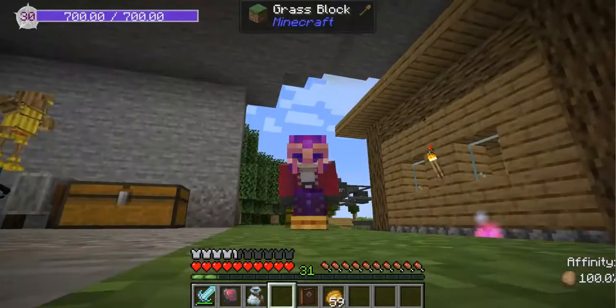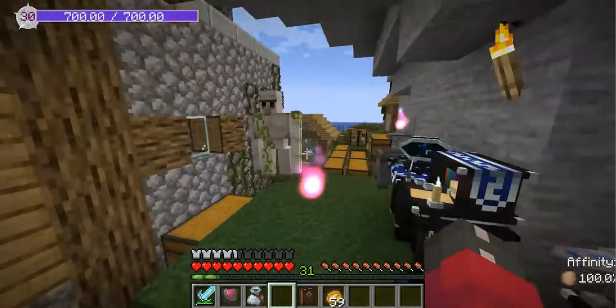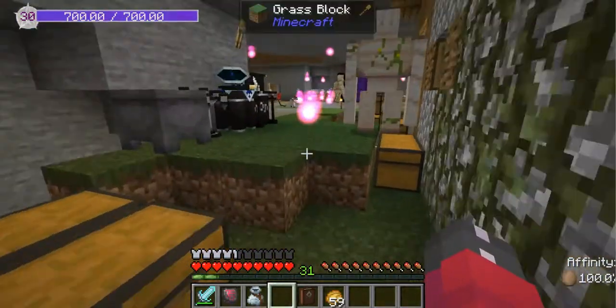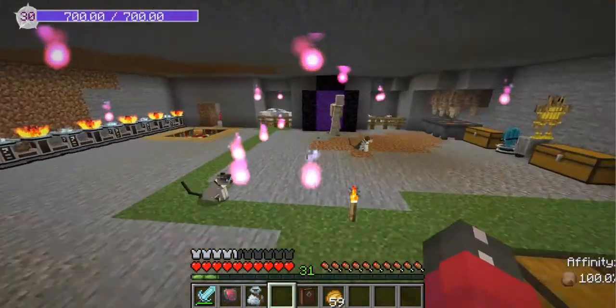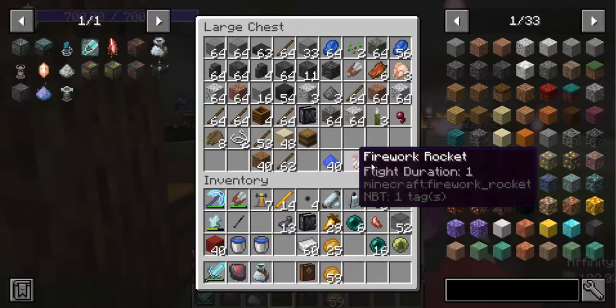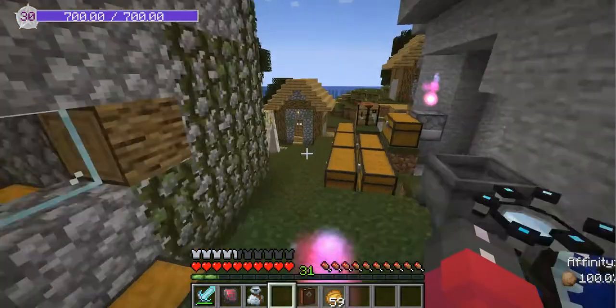Hi everybody and welcome to episode number 14 of my Mana and Artifacts playthrough. Today we are going to be joining a faction, but first I'm going to show you guys how to craft something, and then I'm going to start working on my faction joining stuff because I've got all the materials gathered from last episode.